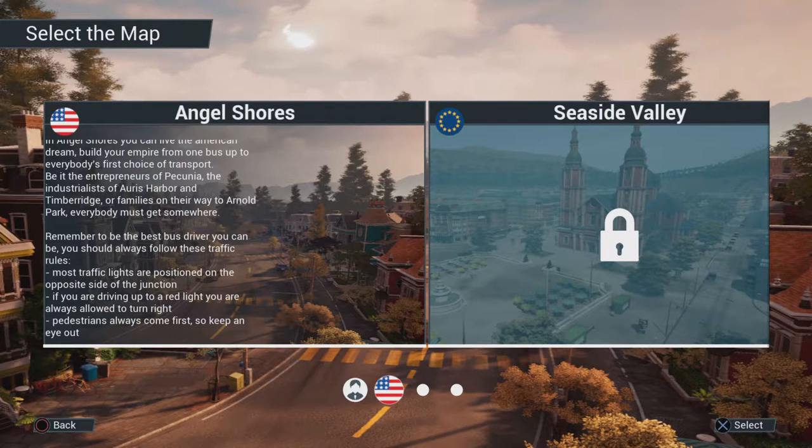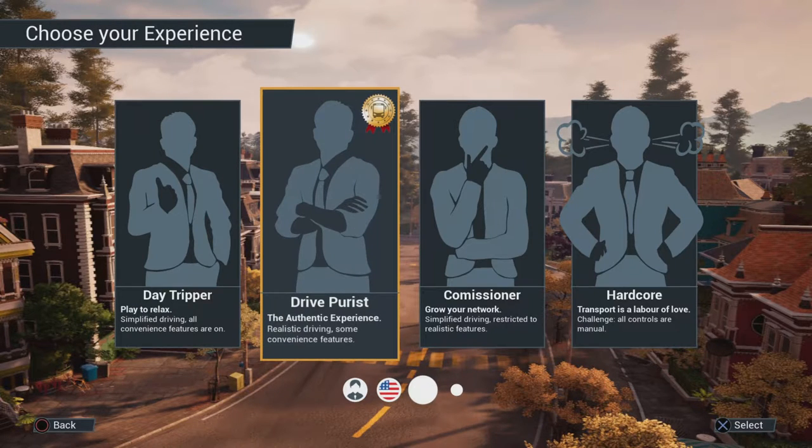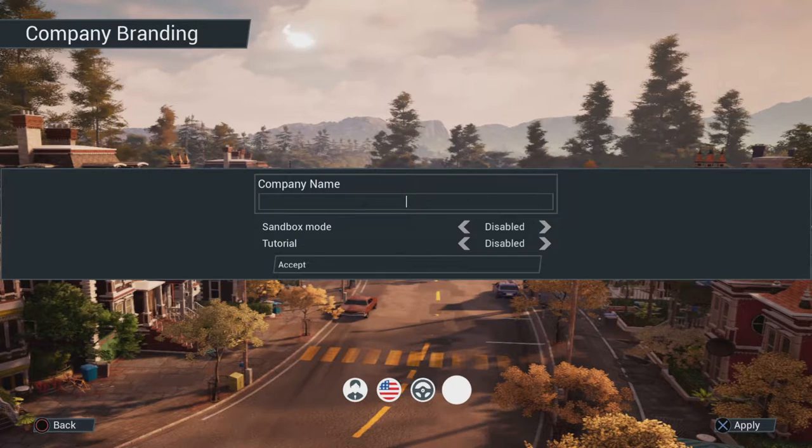Welcome back to another video. Today we're playing a new game that came out about two days ago, on the 7th of September. It's called Boss Simulator 21 — the brand new bus simulator that recently came out. I'm going to show you guys what the tutorial and all that's like. We're going for normal difficulty. The company name is DJ Transport.